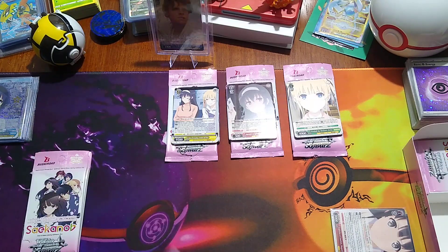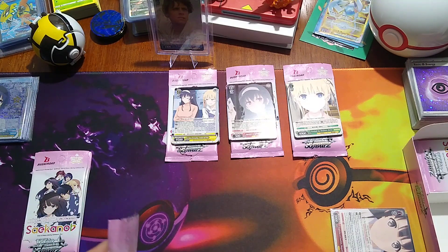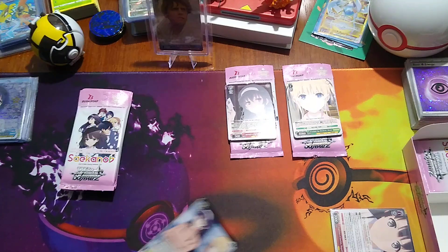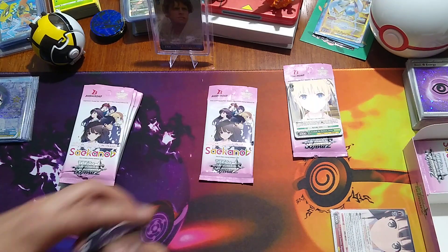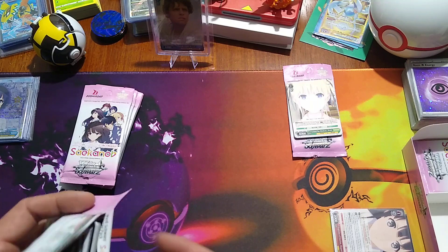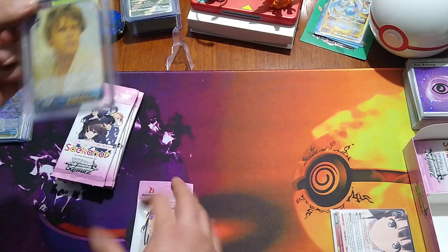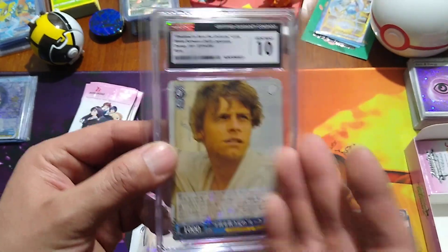We have a special One Piece box coming that should be arriving in the mail probably next week, along with Weiss Star Wars and Weiss Attack on Titan. We have two Dragon Ball boxes and one Dragon Ball gold box — that should be really interesting, packed full of spiciness. The gold box is a premium product, so my expectation is we're gonna be pulling straight-up fire Dragon Ball cards. I'm super pumped for that.